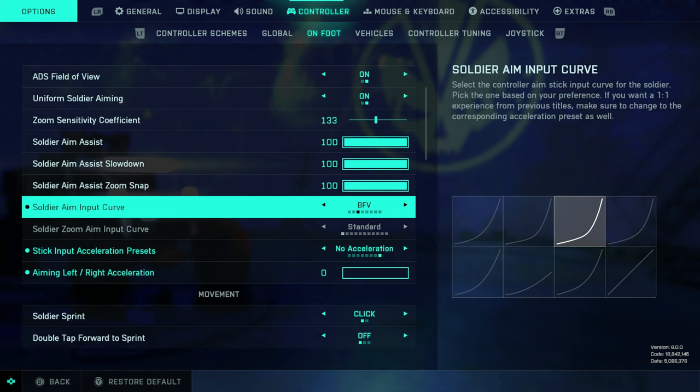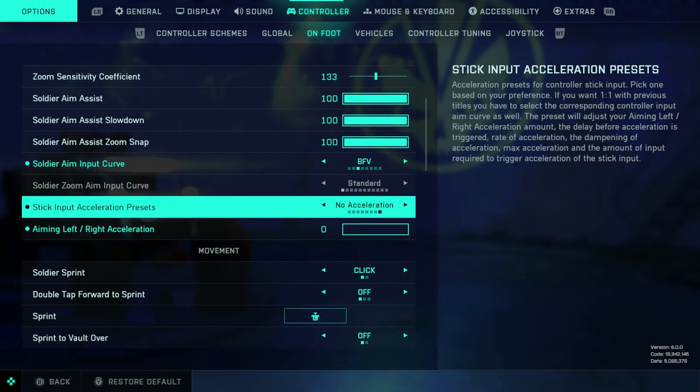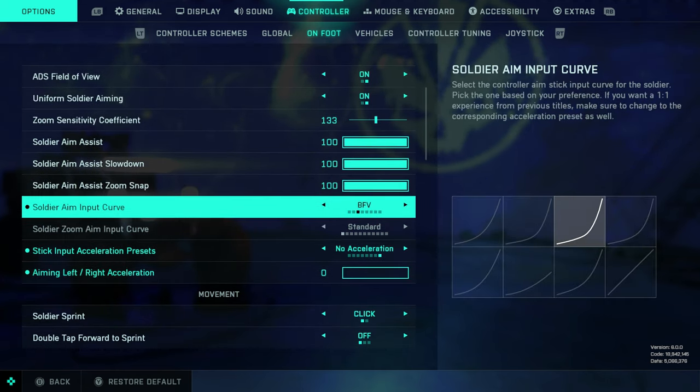This is a new function I think is amazing — they've added input curves to choose from. BF5 was always one of my favorite-feeling Battlefield games for aim and stick feel, so I flipped this on and was not disappointed; it feels very very good. The soldier zoom aim input curve is not accessible because we're using uniform soldier aiming. For stick input acceleration presets there are technically three options: 50, 100, and zero. In previous videos I had been using a little acceleration to make the game feel more responsive, but now that input curves are available, zero is where I can comfortably be and it feels really good.